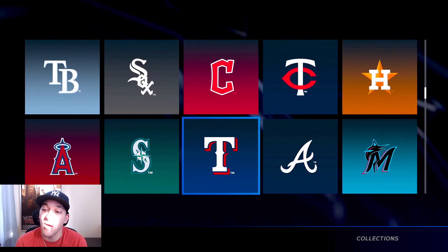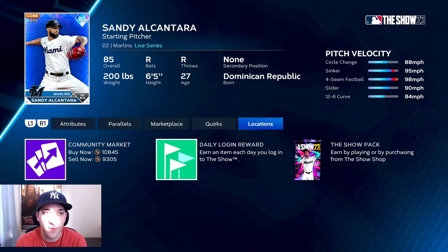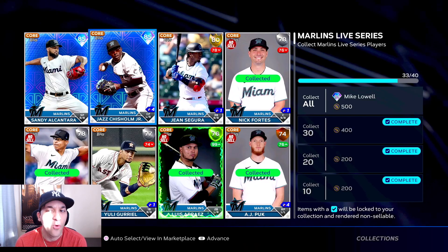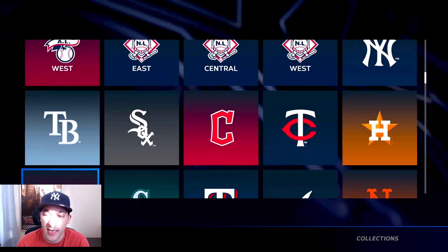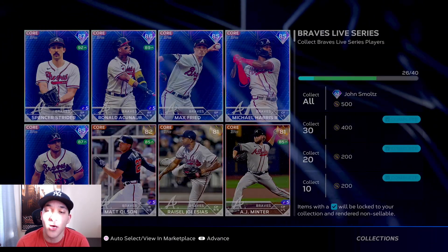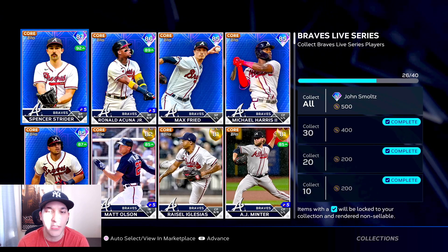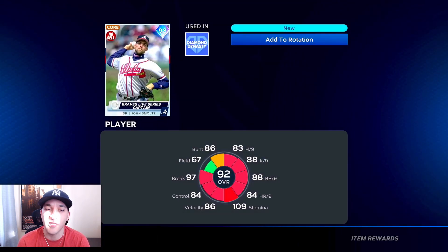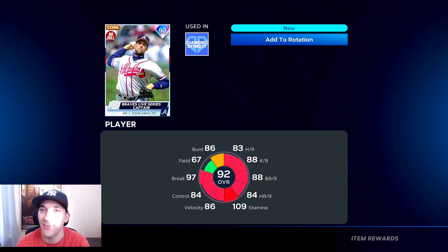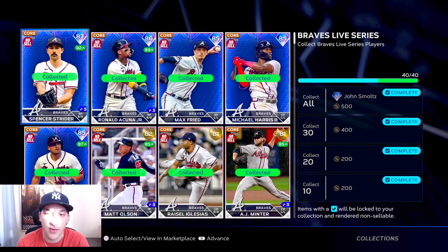We also did the Marlins - picked up Alcantara and Jazz Chisholm around 9.3k - and we're going to get an 89 Michael Lowell. Good power versus lefties, that's about it with that card. Next we did the Braves. We had Max Fried and Acuña, then picked up Strider, Harris, and Austin Riley, so we're going to get a 92 John Smoltz card - a starting pitcher with 83 hit per nine, 88 K per nine, 88 walk per nine.